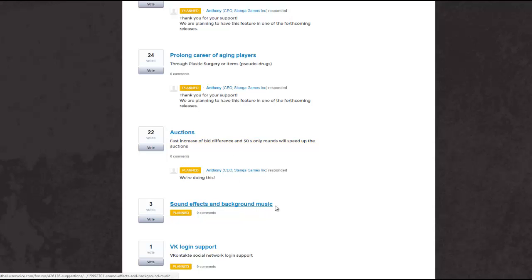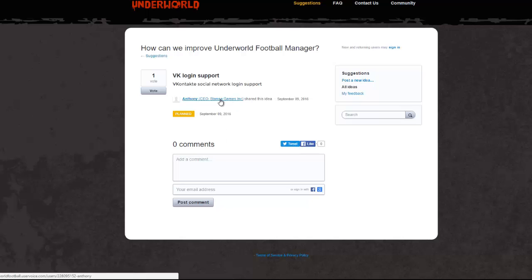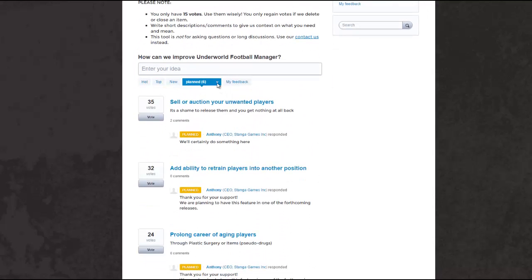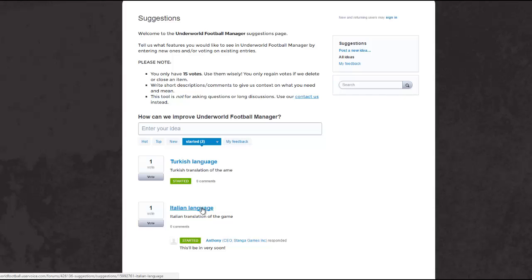Sound effects and background music — also implemented. There's also VK login support — I'm not sure what this is, maybe something like Facebook or Google login. Anthony the CEO suggested it so he's going to add that. Apart from planned ideas, there are two ideas that are started: Turkish and Italian language. That's done now. They updated this about one month ago when they said it was going to be done soon, so it took them one month to get Italian into the game. That's really fast — they can probably do many more languages.